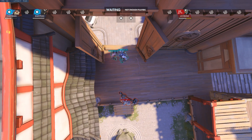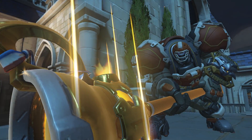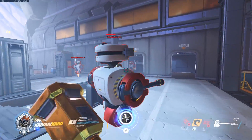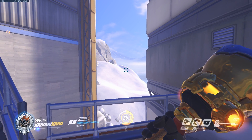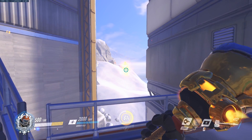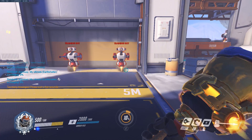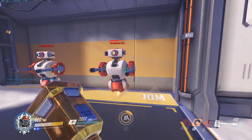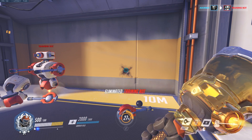An important thing to note is that Earth Shatter has a .6 second cast time. With all of Reinhardt's abilities covered, let's hammer down some important general tips. The most important tip for Reinhardt is the swing fire strike combo. If you swing and immediately fire strike as soon as the hit marker appears, you can animation cancel it and do a bit of burst damage. A swing plus fire strike is a total of 150 damage — enough to one shot a Tracer and leave most other heroes low on health.